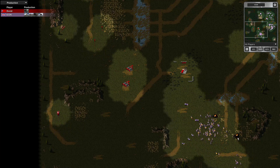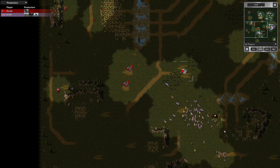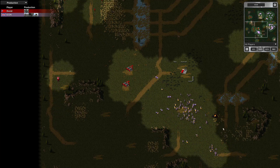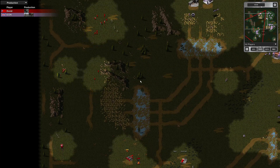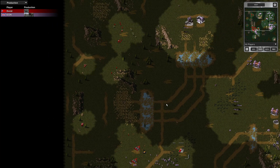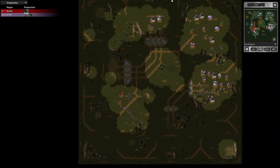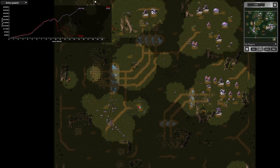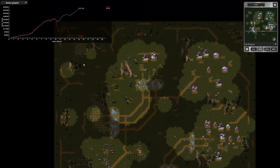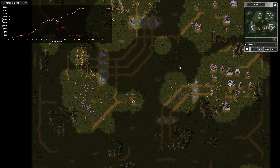Once all those structures are gone, my radar dome stopped building — that was the end of my last effort to win. I've still got my oil derrick though. The helicopters find my engineers and destroy them. It's over.